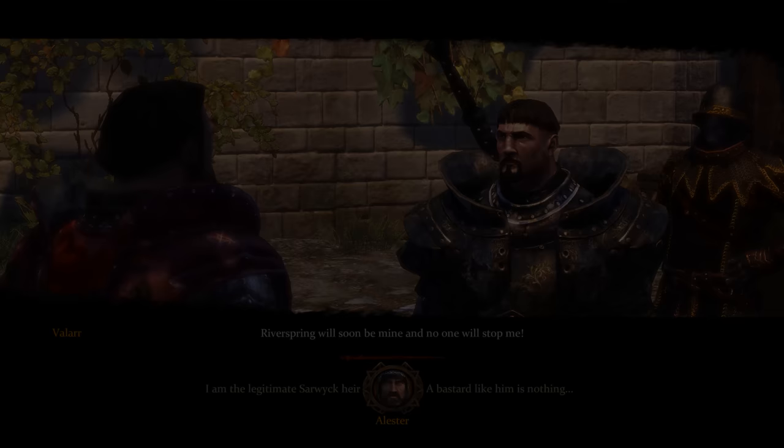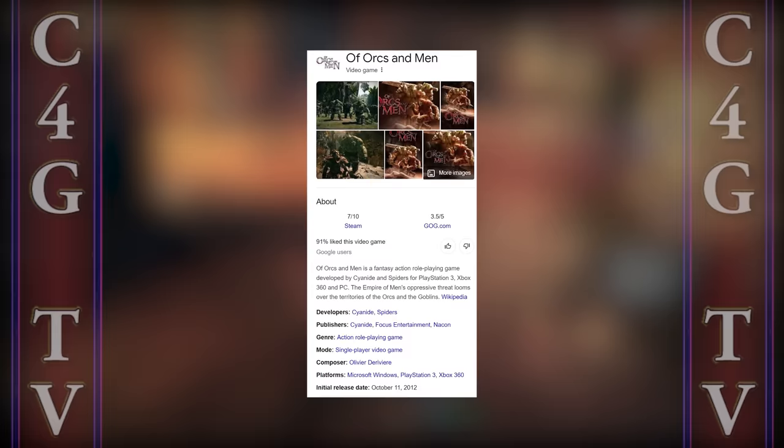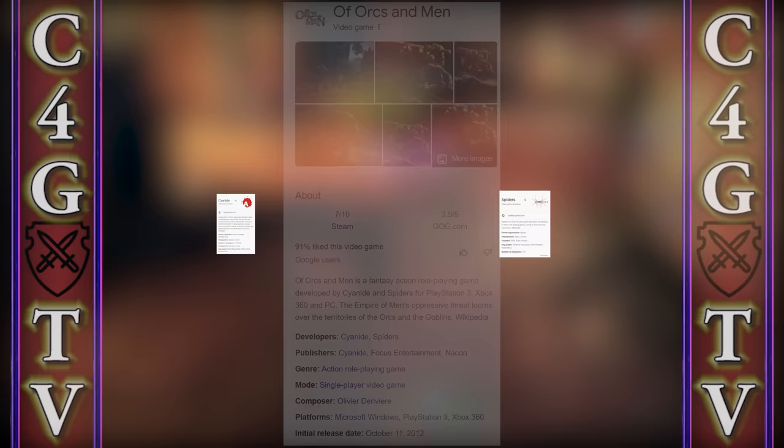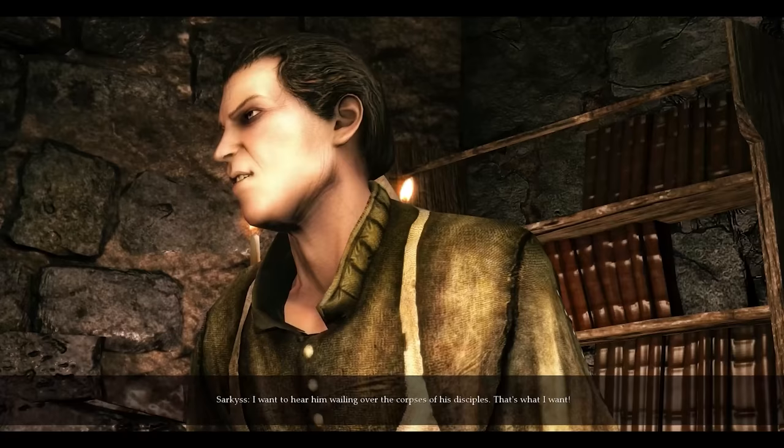Number 5: Of Orcs and Men. Of Orcs and Men is an RPG which came out in 2012, developed by two different studios — Cyanide Studios and Spiders. I was always curious about this game because I heard some nice things about it. After playing it for the purposes of this video, I can see why people wanted me to cover it. I would say it plays very similar to CRPGs with real-time pause, but from a third-person perspective, and you only get to control two different characters throughout the entire game.